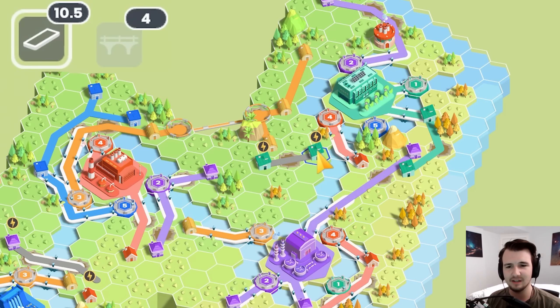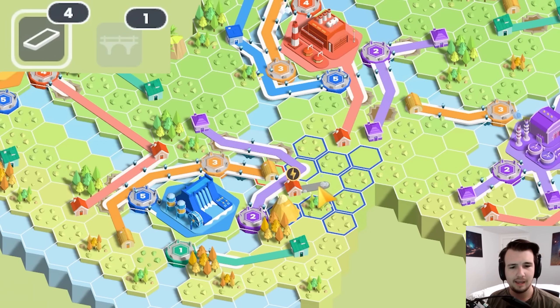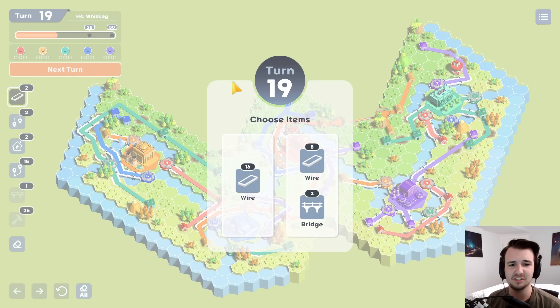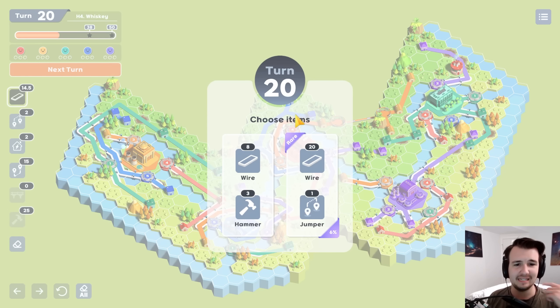I'll go back to just saving on the green wire — that at least spares me a bridge and some wire and lets me connect orange. Everything's happy. I just have one generator I have to get rid of by the end of the game. I'm gonna go 16 wires right now. I think those will be the limiting factor.